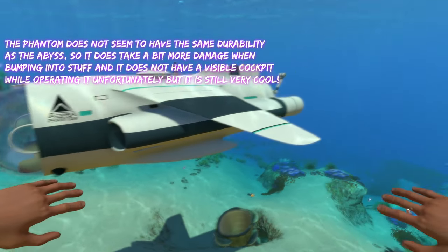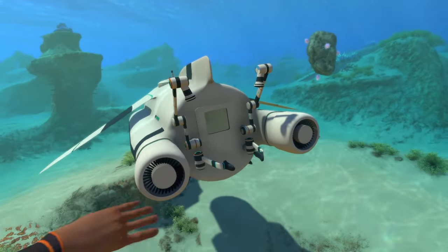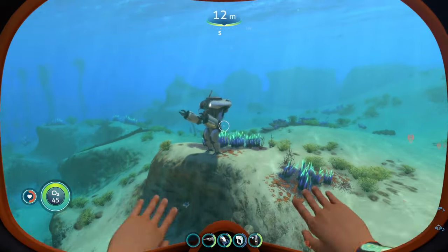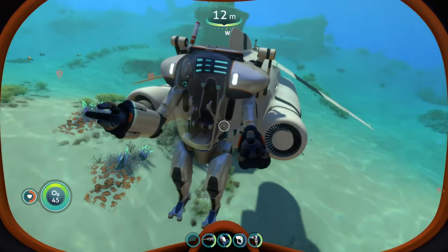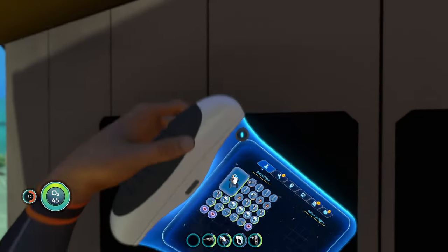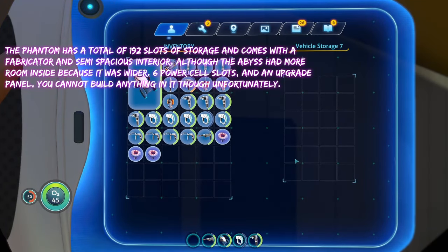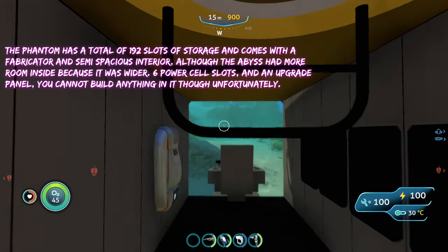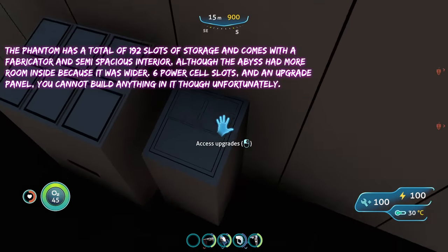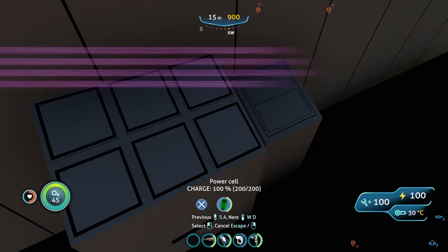The main difference is that it's got a Prawn Suit docking bay, so we can actually carry the Prawn Suit around — and now we have a Prawn Suit on the back of our Phantom, which is nice. It comes with 192 slots of storage and also comes with a fabricator. You got the upgrades right here. Unlike the Abyss, this thing has six batteries, so it's a little bit overkill, but the more the merrier.